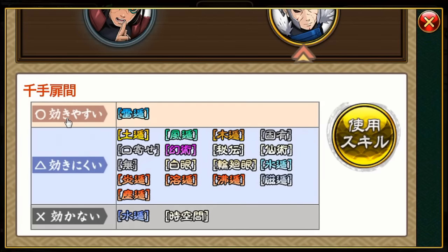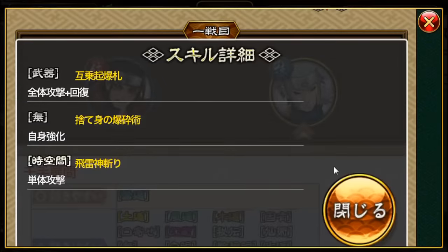Let's take a look at the second Hokage. He is weak against Electric type. He's strong against Earth, Wind, Wood, Unique, Summoning, Genjutsu, Secret, Sage, No type, Byakugan, Rinnegan, Ice, Flame/Blaze, Lava, Boiling, Magnetic, and Dust type. He's totally immune to Space Time Jutsu and Water Jutsu, so don't use his type against him — it will not work because he's the master at it. He uses a weapon type skill to deal AoE damage and recover himself or both him and his brother, a No type skill to buff himself, and Space Time Jutsu to deal single target damage.